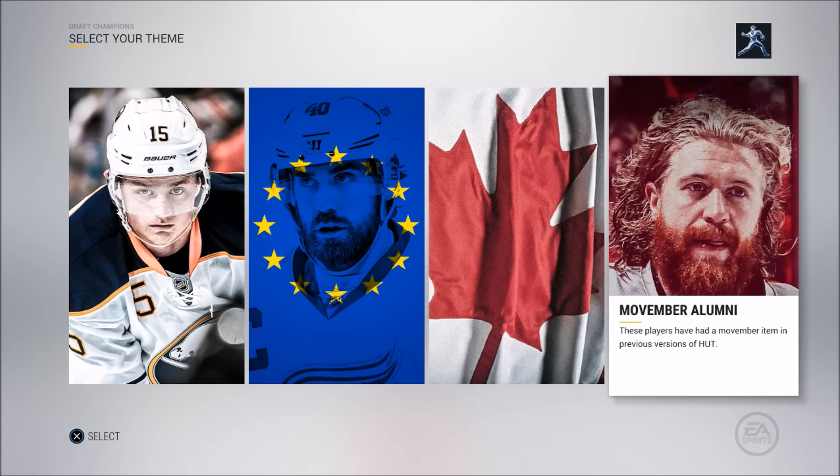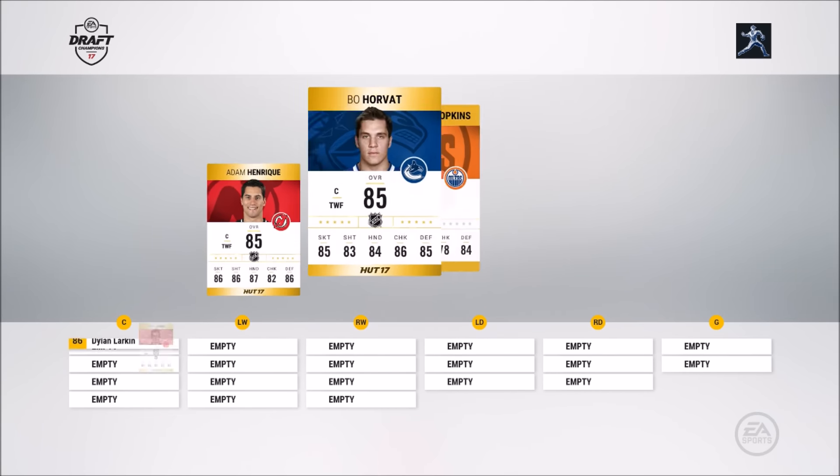For this one I'm going to go with the Movember Alumni — pretty much what it is, it's a card who had a Movember card in HUT, that's Hockey Ultimate Team. So I'll choose this, do the draft, and then we will play game number one.